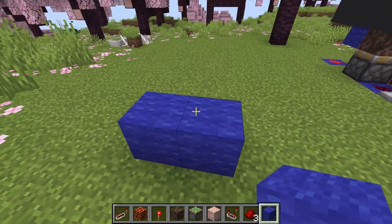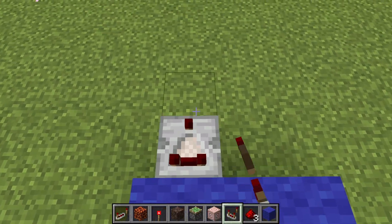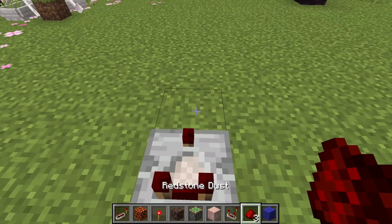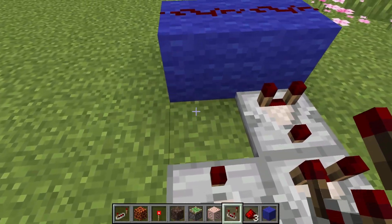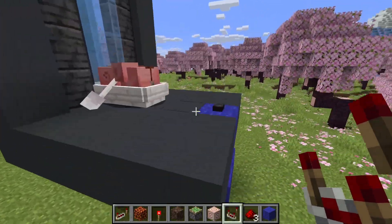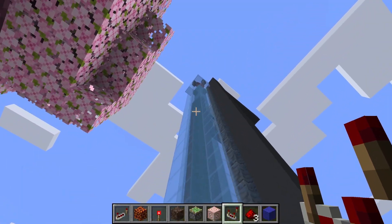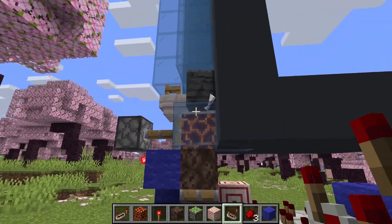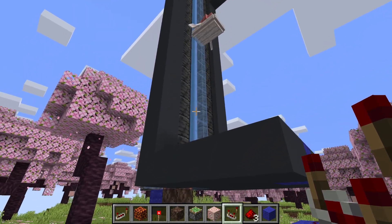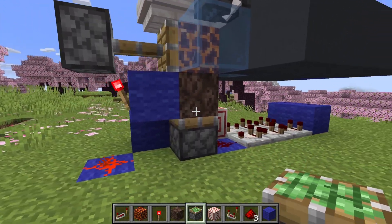We're first going to start off with two blocks, and then we're going to put redstone dust on top of that. On the left side, we're going to put comparators coming out of it. Then we're going to put redstone dust here, and then the target block. Facing the other direction, let's put comparators going this way. This is our timer, so when we press this button, it'll make it so it's the soul sand that pushes it all the way up. And then after the timer goes off, it'll switch, and then it'll come all the way back down.